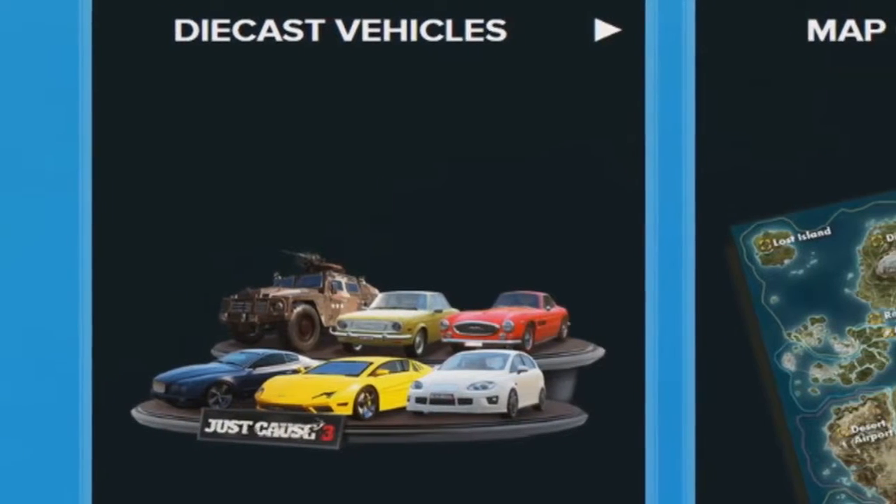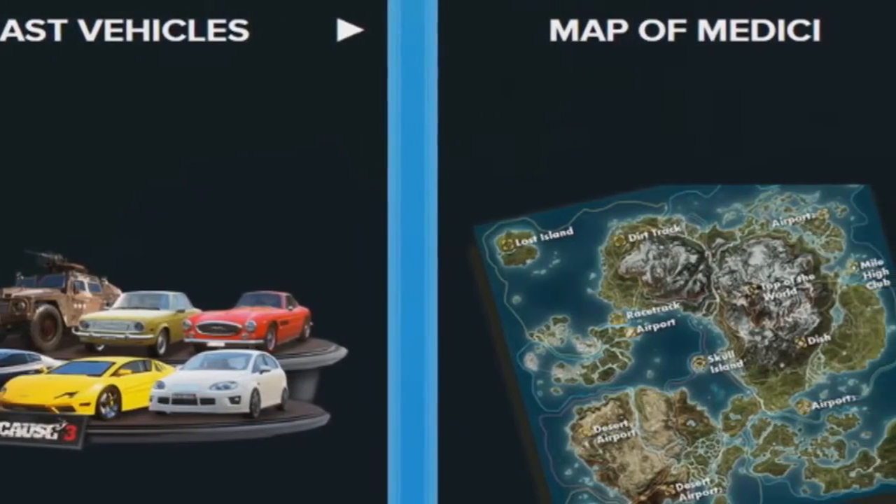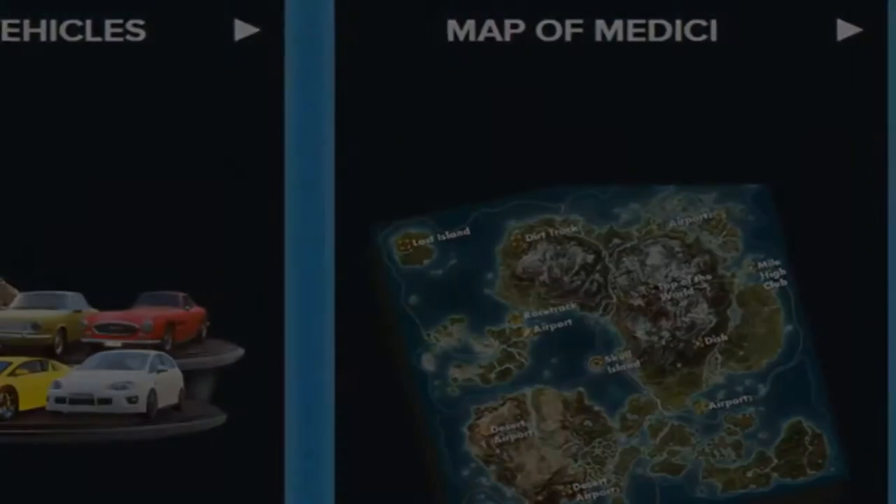A map of Medici, which we have no idea what it will look like. Sadly the image only shows a map of Panau, the island from Just Cause 2.